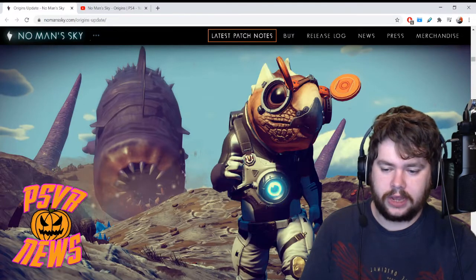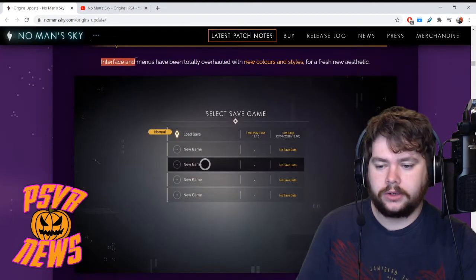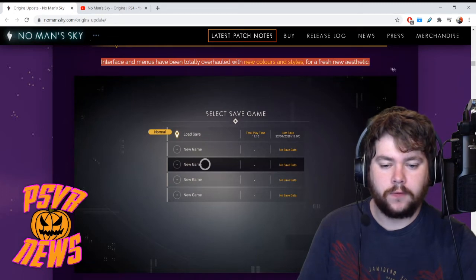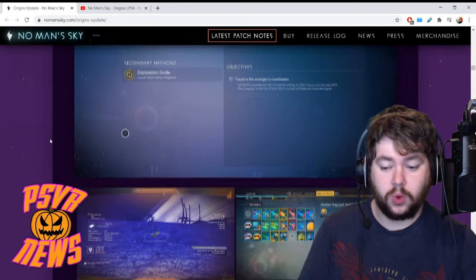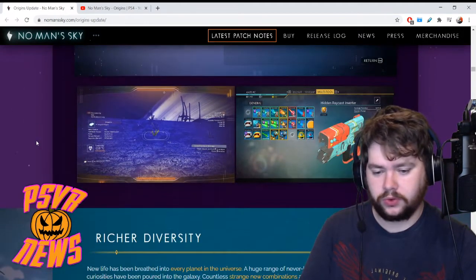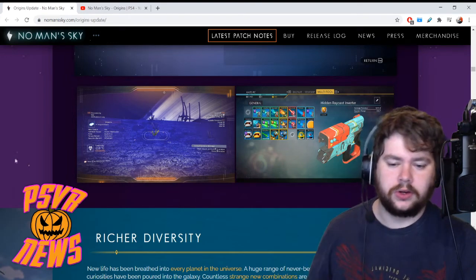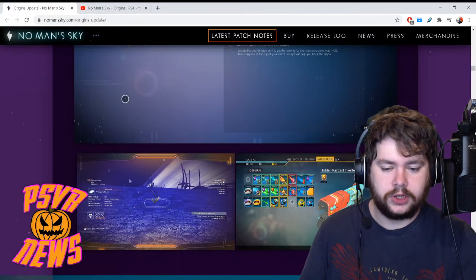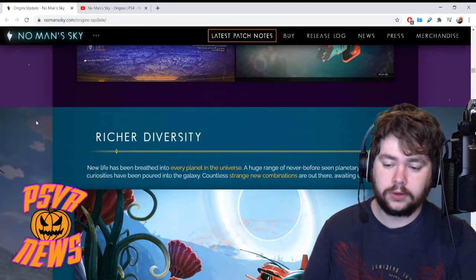We got a nice shot here of the big sandworm — that looks pretty terrifying. I wonder, can this thing eat you in VR? Next point: user interface refresh. Interface and menus have been totally overhauled with new colors and styles for a fresh new aesthetic. The scanner in your helmet looks different. This is probably some quality of life changes — nothing too big, but it's nice that they went to the trouble of touching up the UI four years later.